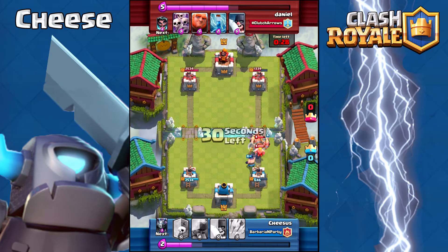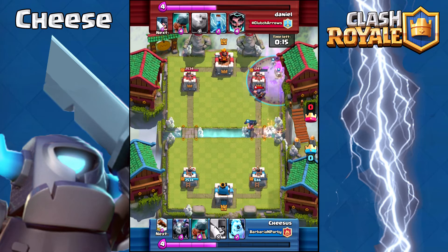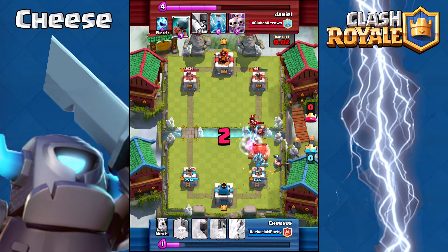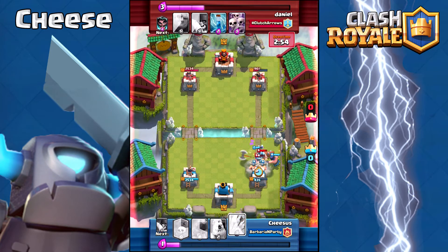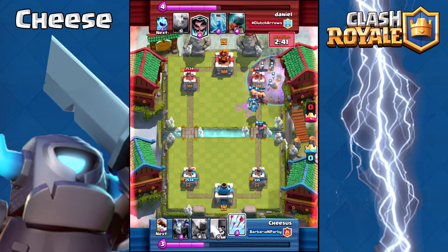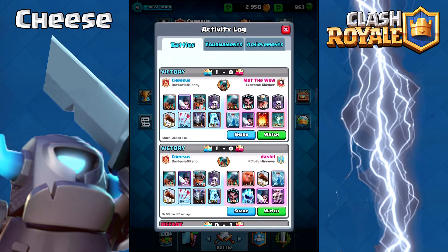I move forward and take out the rest of his push with my Elite Barbs and Executioner. I finally get to put down my Graveyard. I threw Arrows just for fun but luckily my Executioner locked onto his and chipped his tower. I distract his Executioner again so he can't take out everything I have. Now I've got Elite Barbs and Ice Golem going down — he can't put his Scarecrow on me because I have an Executioner. Graveyard, Elite Barbs, Executioner, and Minion all going down at the same time.